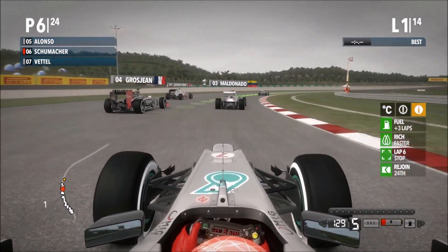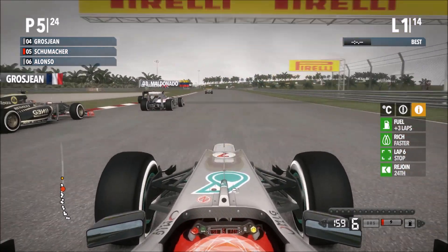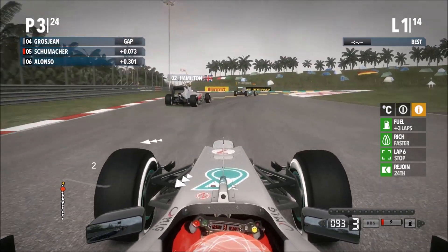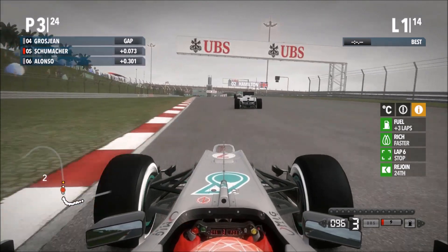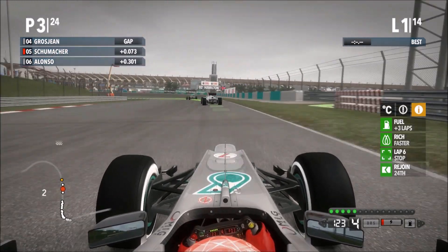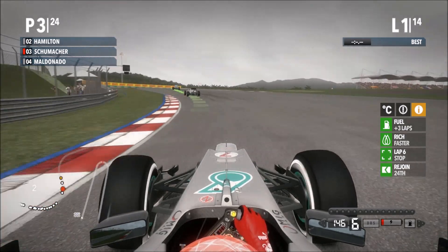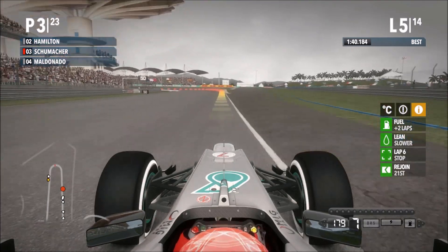We're going to go down the inside of Alonso — yes we are — using a quick burst of KERS. Now going to try and go up the inside of Grosjean and Maldonado as well. We are going down the inside of Maldonado and we're up into the podium positions here, behind Lewis Hamilton, as our teammate Nico Rosberg leads the Grand Prix.